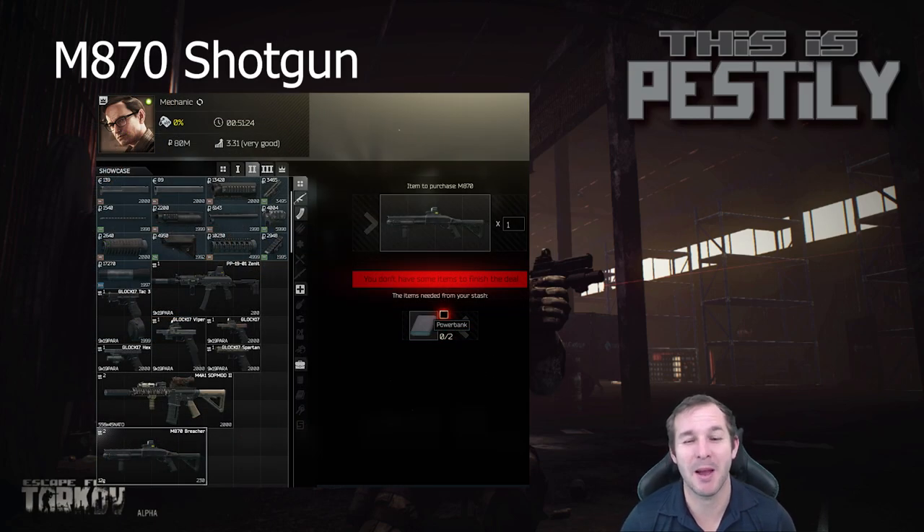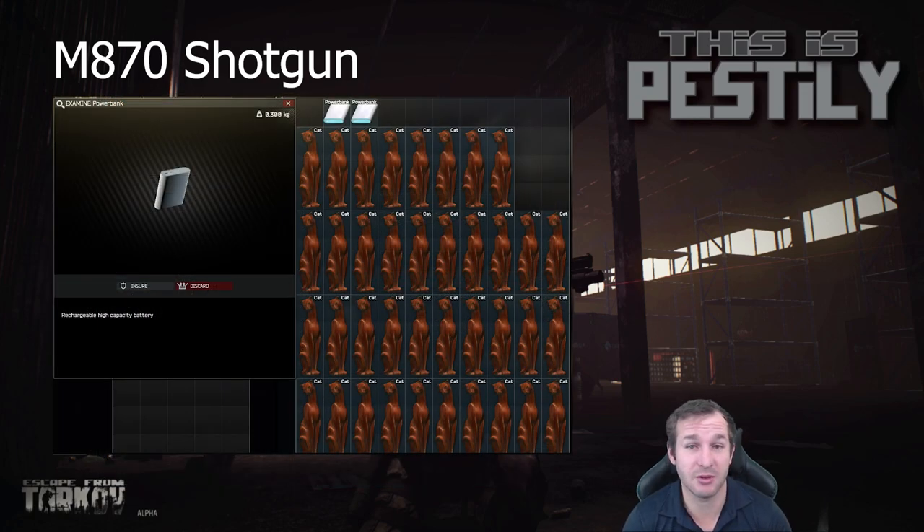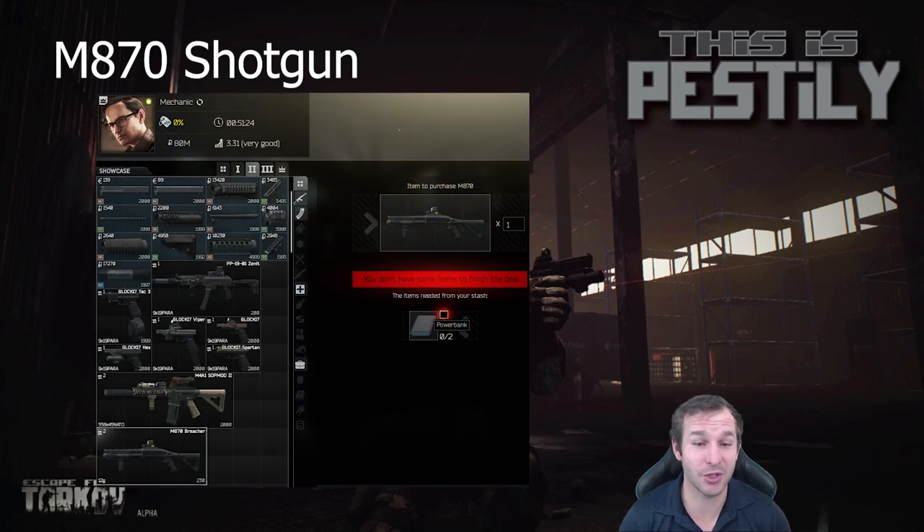The next one I'm putting in the maybe category — and I've only got one — is the M870 shotgun. It requires two power banks and actually sells for a considerable profit of just under 24,000 rubles. I broke down the parts I could sell to Skia and sold the rest to Mechanic to make maximum profit. The issue is power banks — I've only found two and used them for this trade. Battlestate Games might add a power bank requirement for a task tomorrow, and I'll be stuck. If you find power banks and want more profit, the M870 trade is worthwhile. But I'd probably just hold on to your power banks for now since they're really rare.